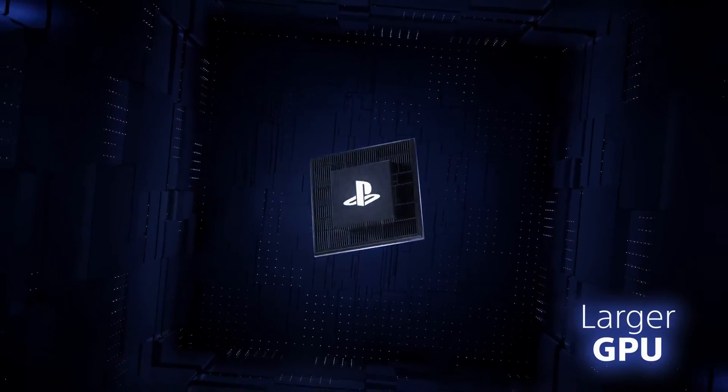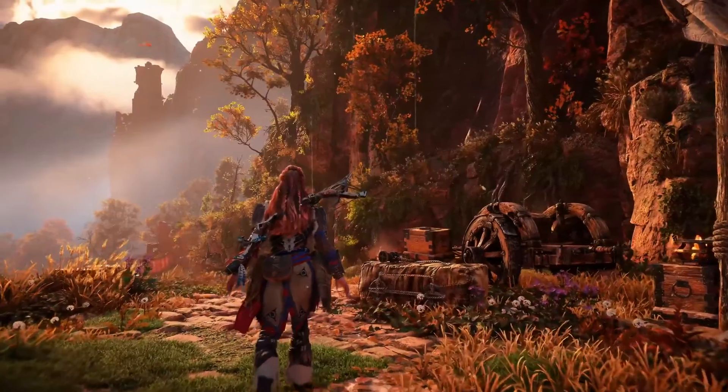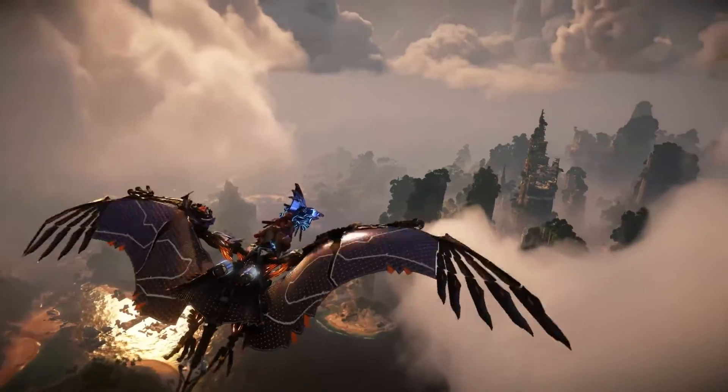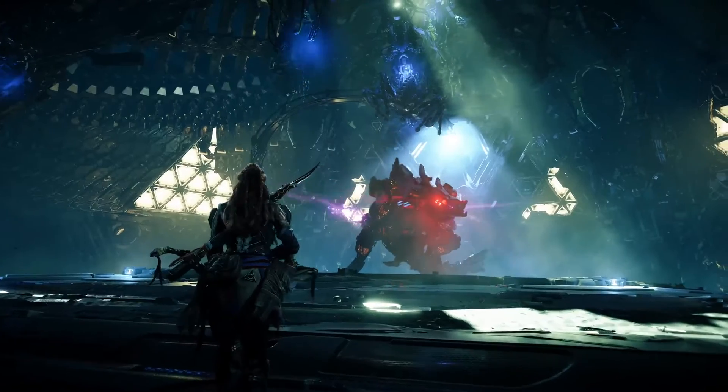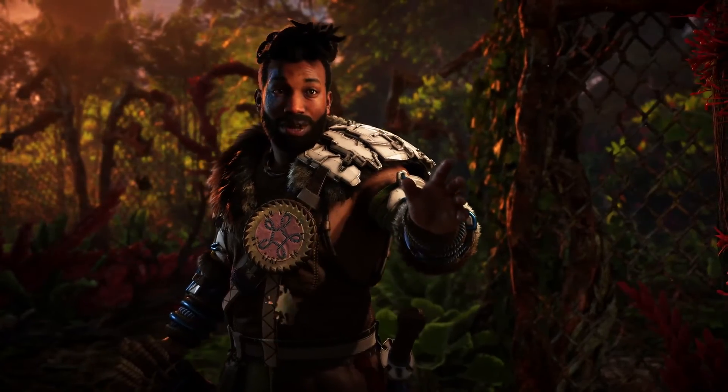The increase in raw GPU power is being especially effective for Horizon Forbidden West. Apart from the detail boost, that extra graphics power is allowing for improvements to lighting and visual effects, as well as to the hair and the skin in cinematics.